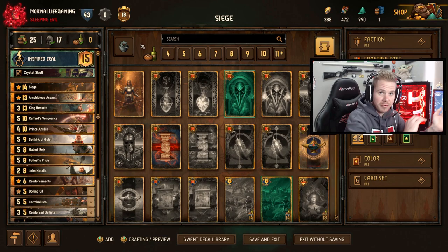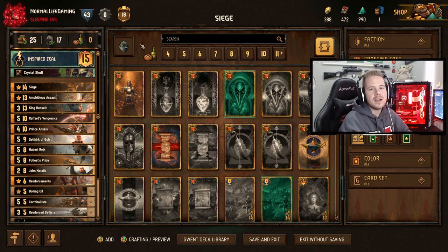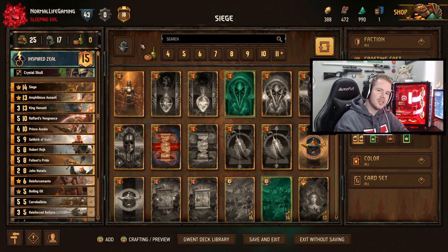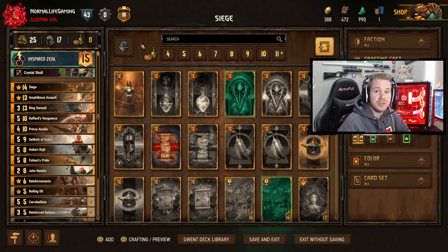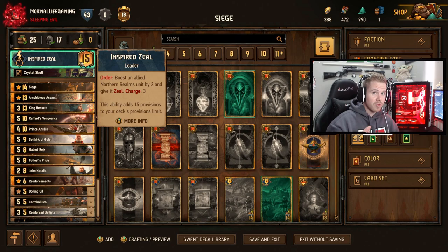Here we go — a step-by-step guide on how to use this deck. We'll go through each card and what they do, then look at the gameplay. This is a full devotion deck, so all cards are Northern Realms. Siege has been improved so it has more tempo — you can get cards out quicker and start damaging your opponent. For the leader charge, you need Zeal for only three cards, because those are the ones that need Zeal to get used quicker. You get three charges, which boosts your cards by two and gives them Zeal.